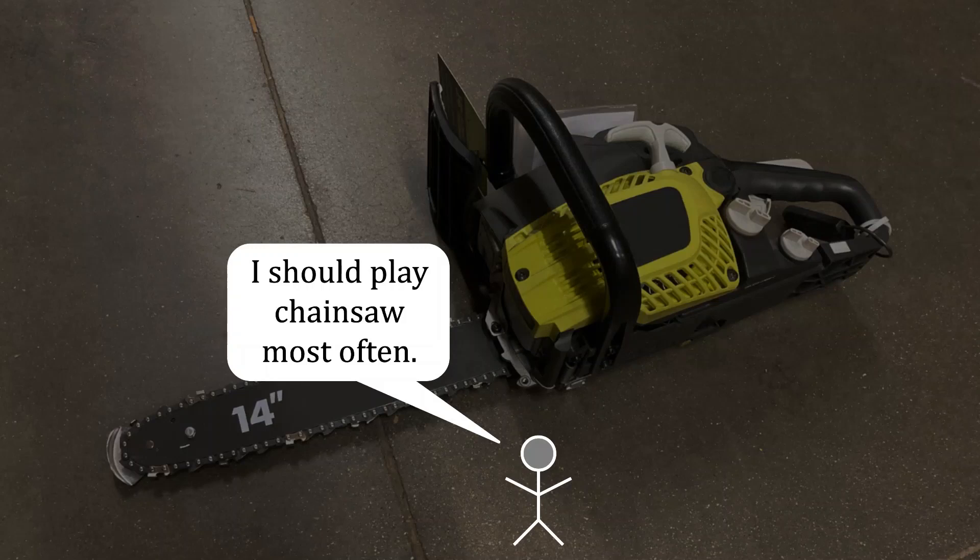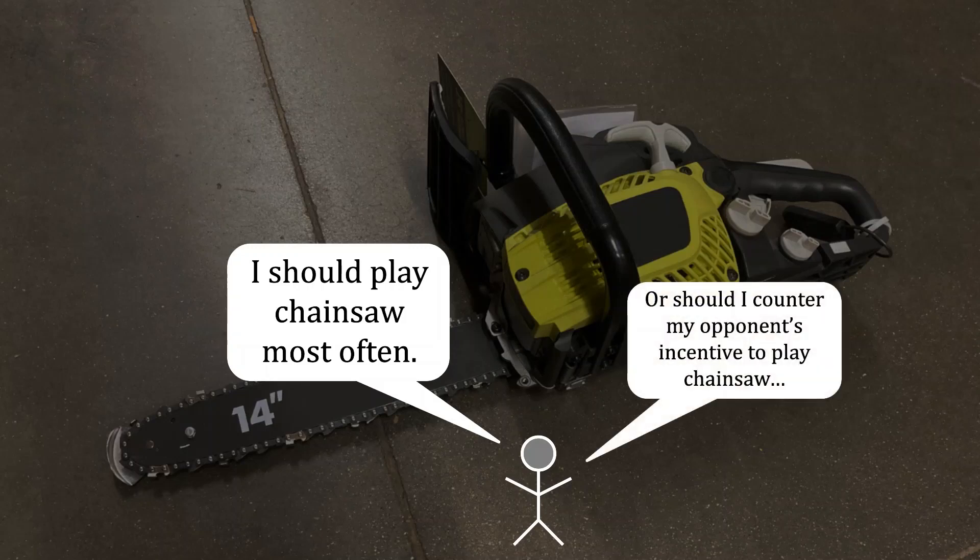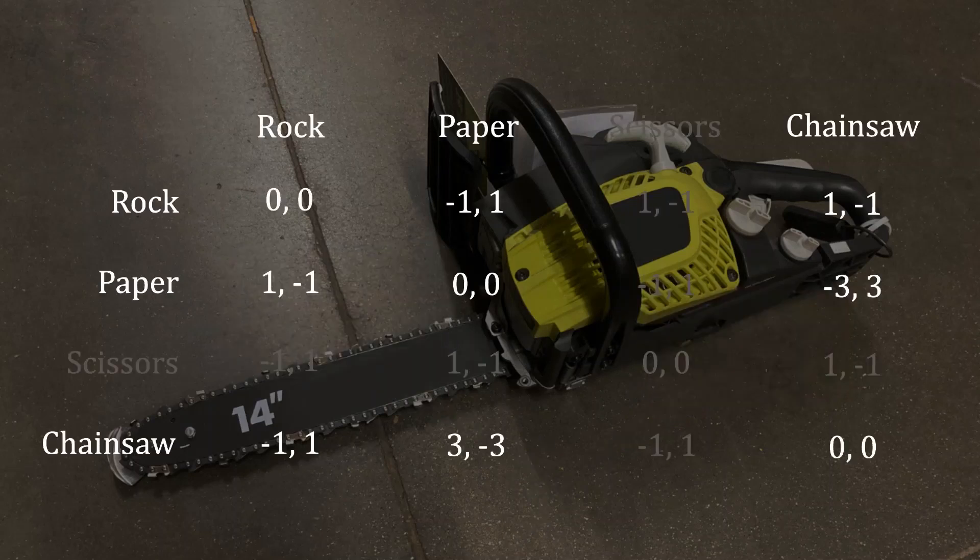But this is a strategic game, and that's where the second level of thinking comes into play. If you recognize that your opponent has that incentive to abuse chainsaws, perhaps you should play the counter to that. Specifically, if you want to counter your opponent's incentive to play chainsaw, and we've decided that scissors is not the best counter to it, that would mean that you should focus on playing a lot of rock instead. And that is indeed what you should ultimately do.